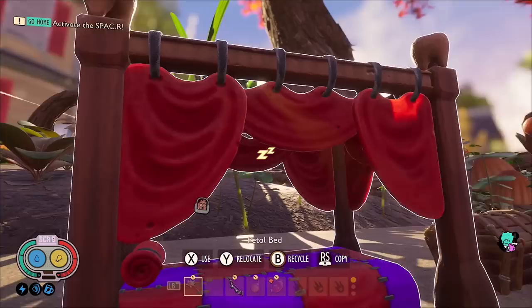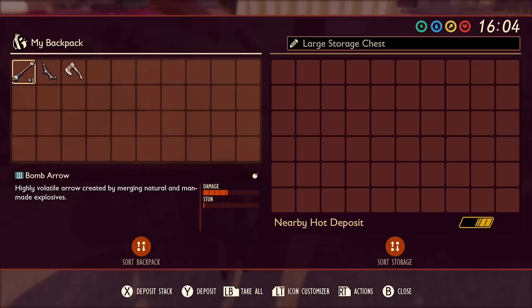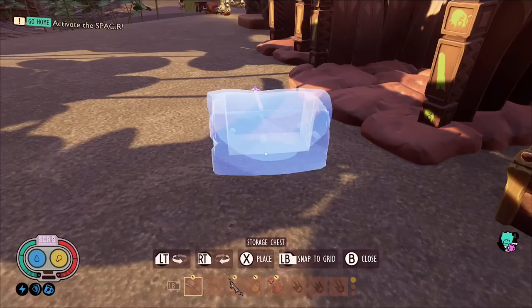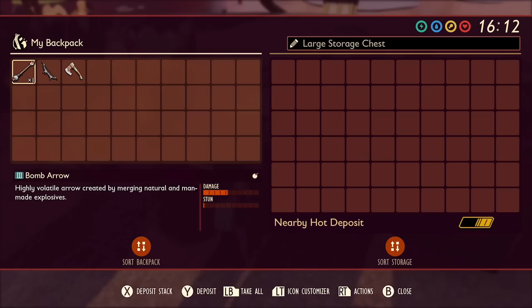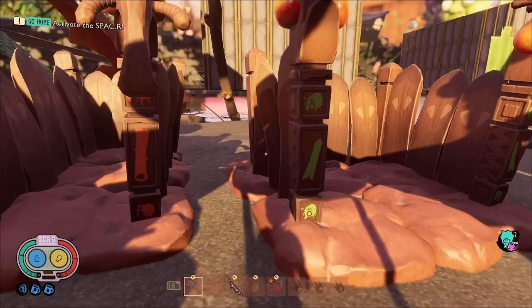Then we've got the new large storage chest. This one has 6 by 10 — 60 slots — whereas the regular chest previously only had 40 slots, so essentially one and a half times the size. You can obviously name these just like the regular chests.